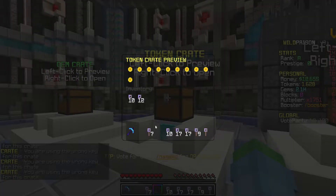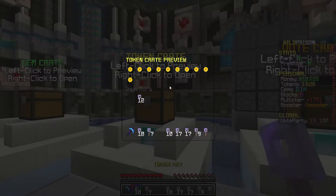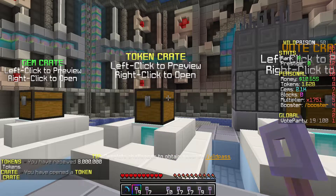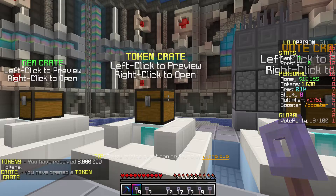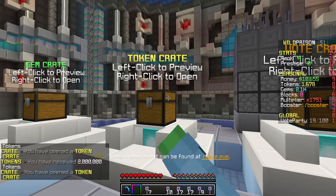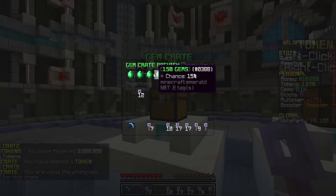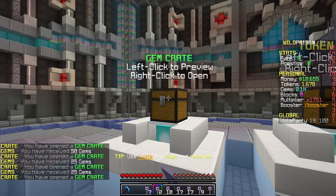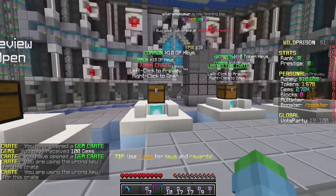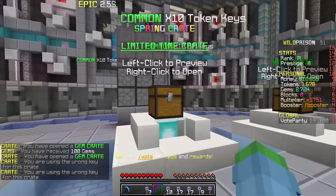We got a token crate. Let's go ahead and bring that down. We only have 10 of these. We can get various amounts of tokens, the highest being 10 million. We just got 8 million. They're all 10%, so it doesn't matter — obviously the more the better, but they all have the same chance. We also have some gem crates. You can get some nice gems. There's so many currencies, there's just so much to learn. But this server is absolutely insane from what I can tell so far.